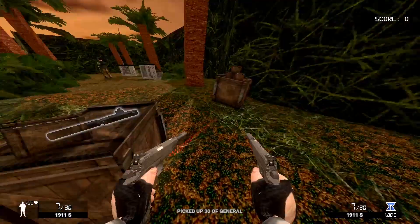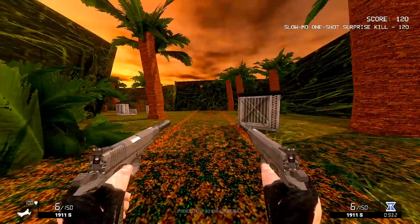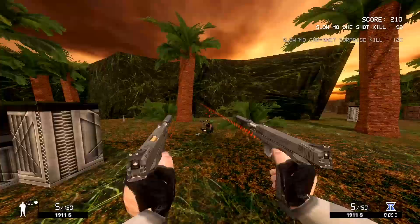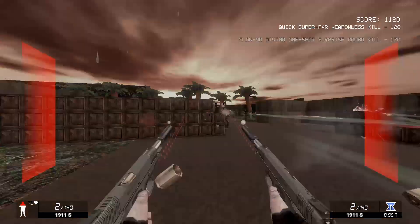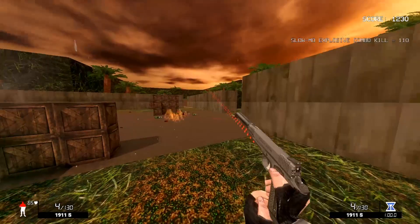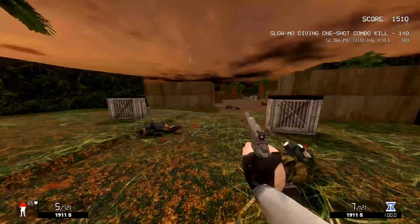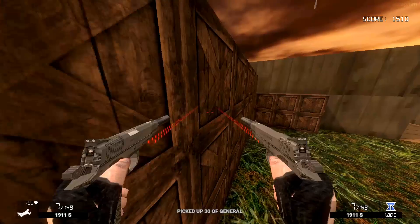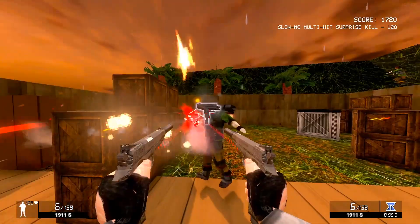Here is the jungle level that reminds me of GoldenEye. This game wears a lot of influences on its sleeve, and this one reminds me of the jungle level from that game where you take on Xenia who has the RCP 90 with the grenade launcher and she's dual wielding — she's an absolute fiend. There's also a scripting problem on this level where if you jump on top of the boxes with the dive you can access the top area and it never triggers the enemies, so you can walk directly to the end.